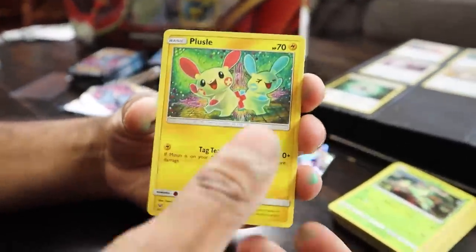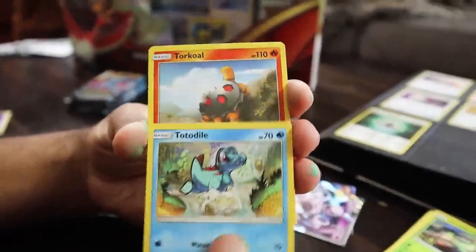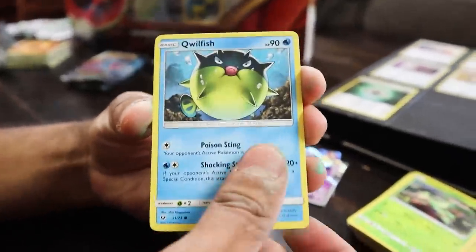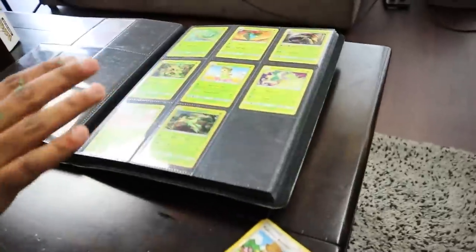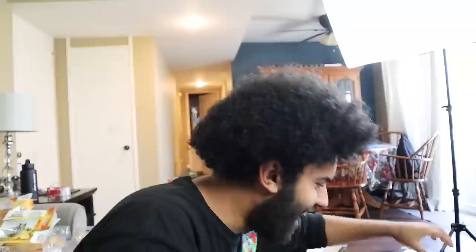Toracat, Plusle, Zorark, Ivysaur, Torkoal, Stunfisk — not what we need right now. Toracat, Plusle, Bwizzle, Totodile, Torkoal, Lillie. Litten, Shroomish, Quelfish, Venusaur, Torkoal, Super Scoop Up. All I'm getting is non-shiny Pokemon. We're going to do an update after the Mewtwo packs because we have not got any Shinings yet. I started this to try and get some shinies — it's feeling like the only ones I got are the promo ones.